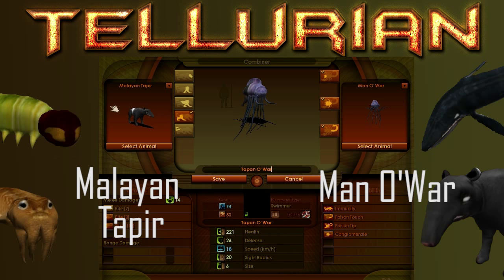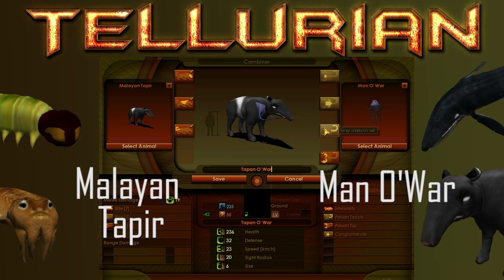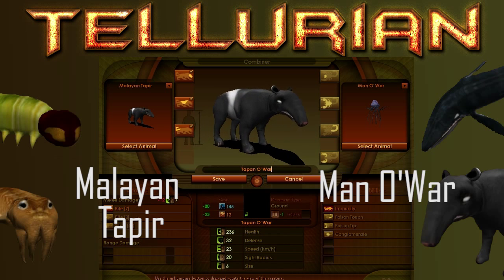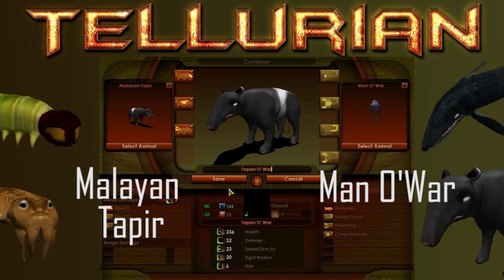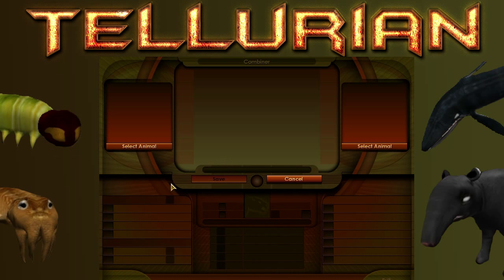The reason I'm not really saying what creatures I'm clicking on is because you can see it for yourself, and I'd prefer to give commentary on other stuff that might be a bit more helpful. I'll probably put some captions up showing each of the creatures' names anyway, just in case the writing is too small for you to see.